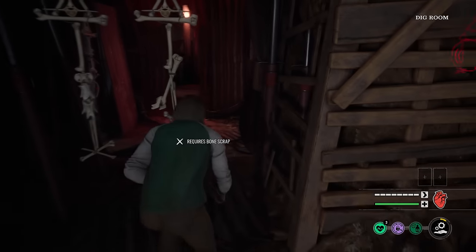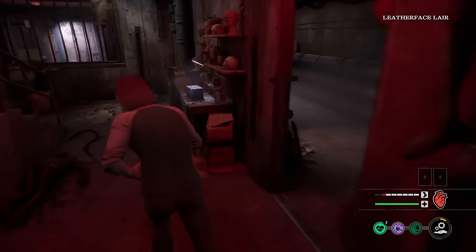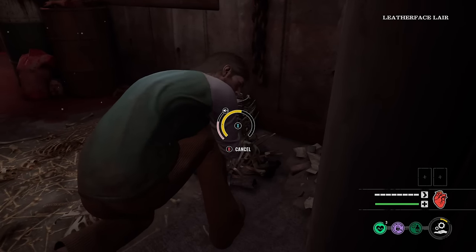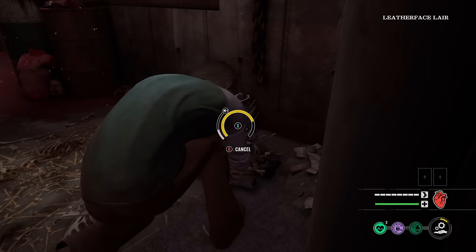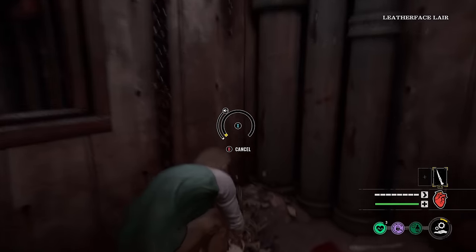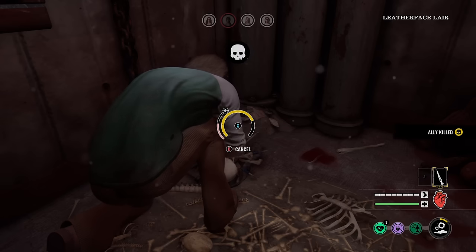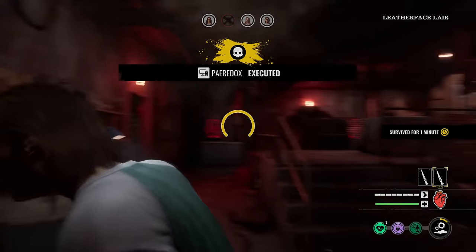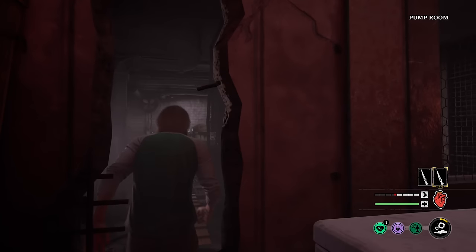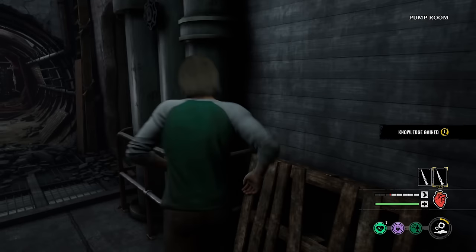I still don't know this basement that well, but I did see the basement door over there so I gotta go inspect that. What I like to do with Danny is rock bone scraps and inspect stuff — that's it. Let other victims pick the doors. If I do need to pick a door, Danny has 35 Proficiency automatically in his default loadout, which is crazy good. Julie died — that's not good, but we do have Connie, I need to stick with her.